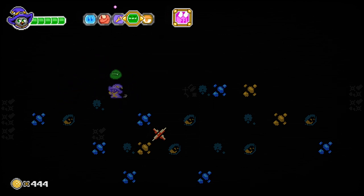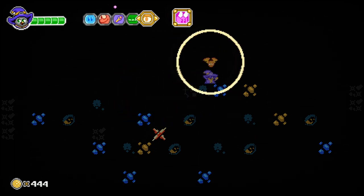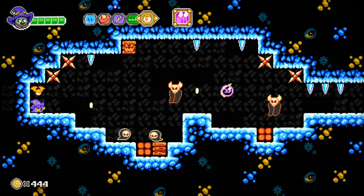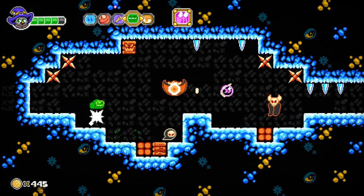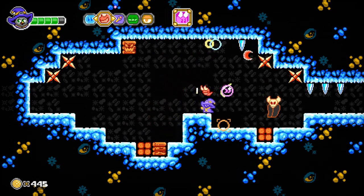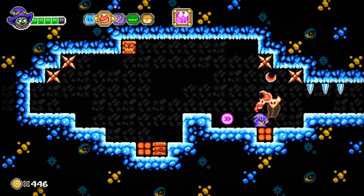There's a hidden maze kind of section here. We need to use this power to find our way around, and then we can get to the next screen. Cool, I like that! Whenever I get to use my favorite power up, it's a good day.